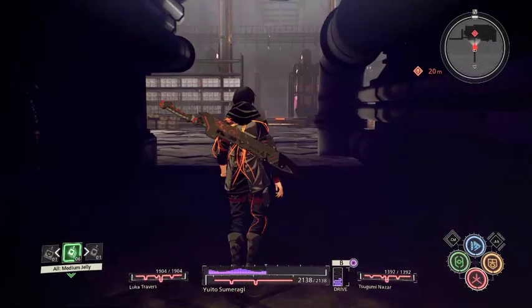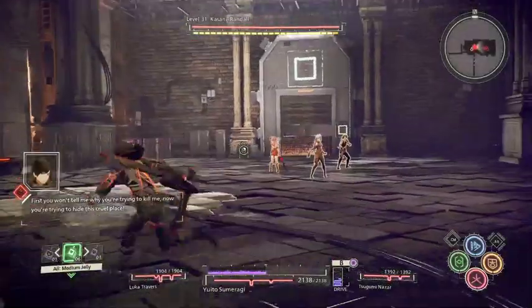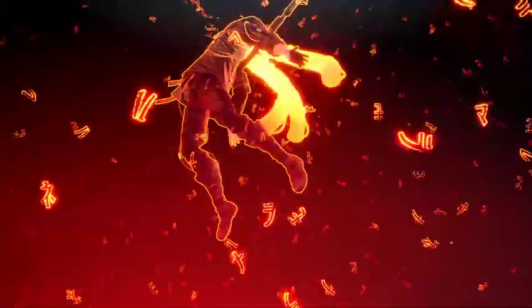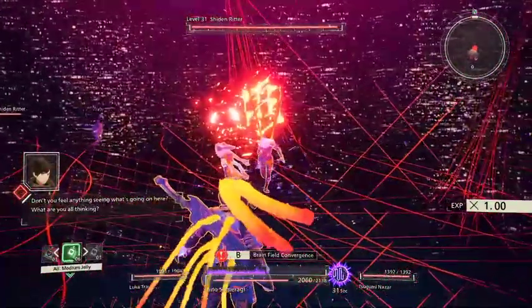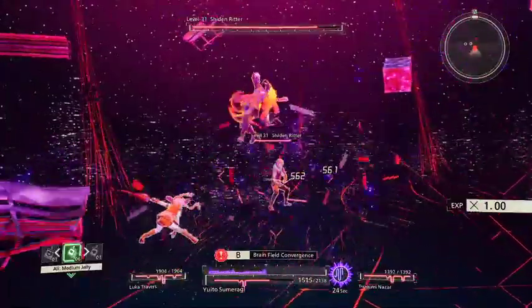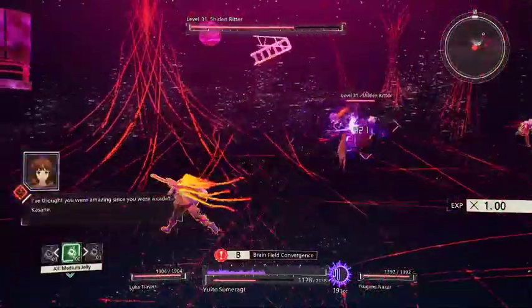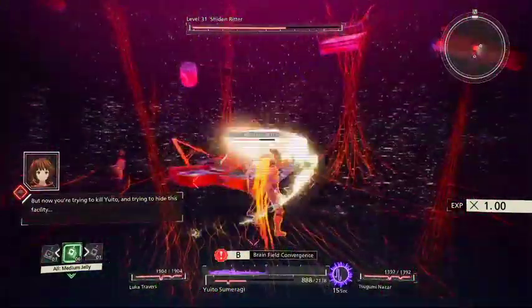This is going to be a pain in the arse. Here we go again. First you won't tell me why you're trying to kill me — sorry. By any means. Don't hesitate. Trying to hide this cruel place? Don't you feel anything seeing what's going on here? What are you all thinking? I feel the power coursing through me! I thought you were amazing since you were a cadet, Kasane. But now you're trying to kill Yuito and trying to hide this facility.